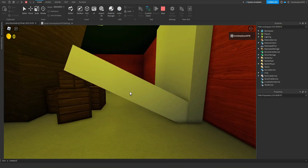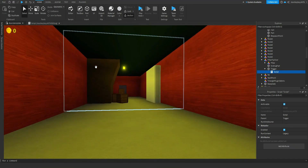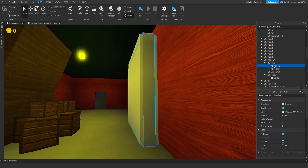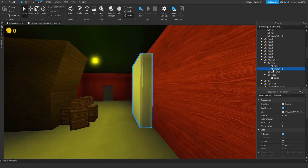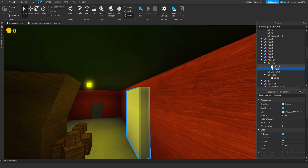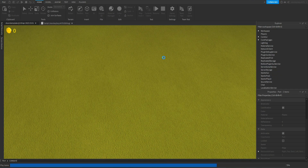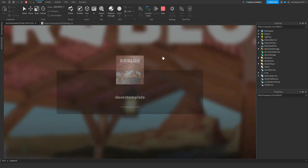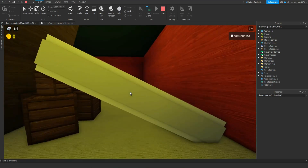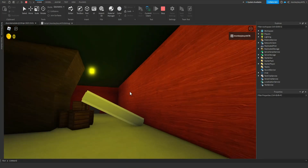One important thing I forgot to mention: inside your Pillar model, the primary part should be anchored, but every decoration piece should be unanchored and welded to the primary part. To do this, click the primary part, then Ctrl+Alt click the decoration part, go to Model, and Create Weld. When we play, you can see it goes to the right position but it just jumps there instantly, which doesn't look good.